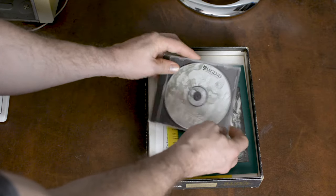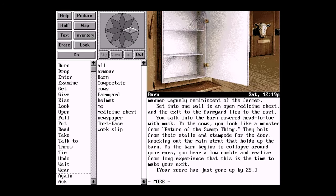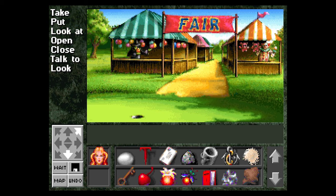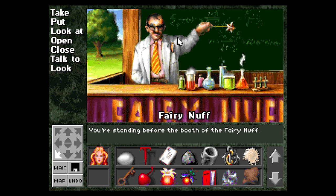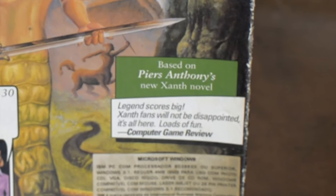Companions of Xanth was the first game from Legend to use a CD-ROM and their new engine with mouse support, both implemented as technology advanced. Legend's biggest and most acclaimed release in the early 90s was Eric the Unready, another adventure game that received several awards, while Xanth was a solo project from programmer Michael Lindner. Although it was lauded for its comedy, it wasn't very well received by the critics, so maybe that's why the game is not so well known, besides being overshadowed by all the competition plus Legend's own games. One of the things that Legend banked on was licensing popular book series, and Xanth is one of those.